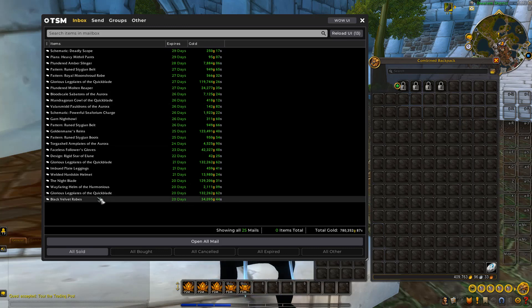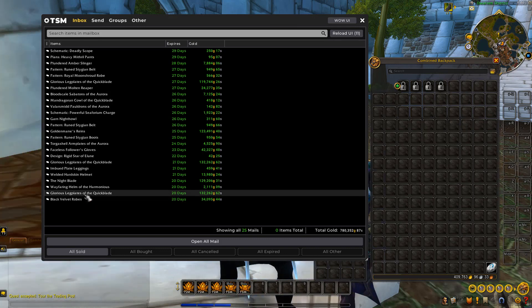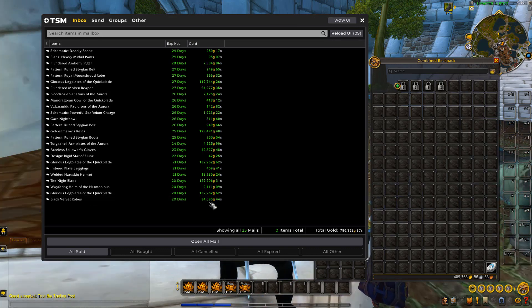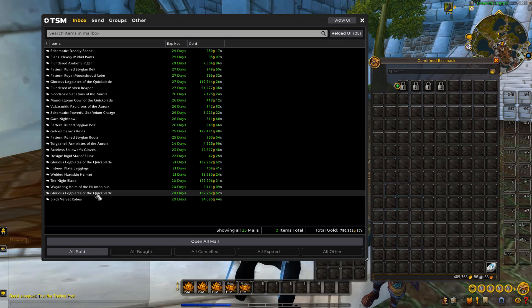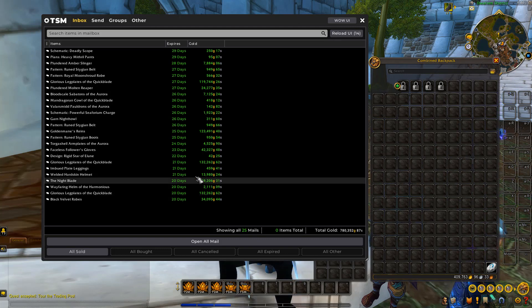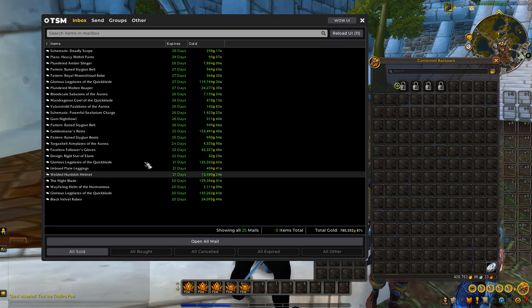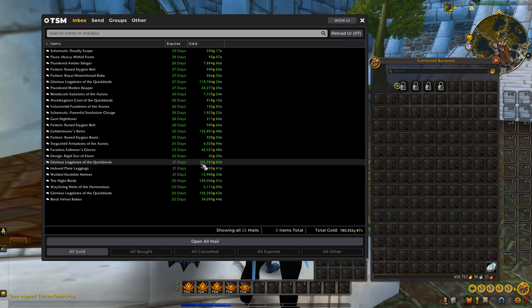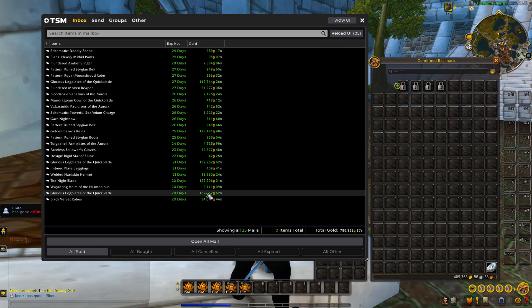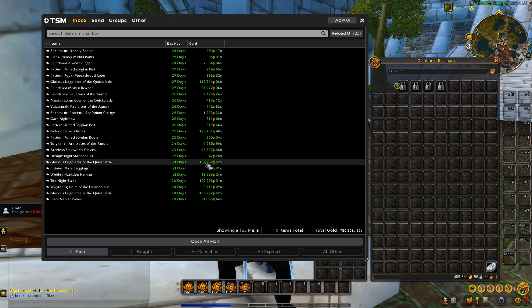Looking at some of the items here: the Black Velvet Robes we got extremely cheap and sold one for 34k. Some Glorious Plate Legs went for 132k — we've sold a few of them for really good prices. The Night Blade sold for 129k. And actually two pairs of Glorious Plate Legs, both for 132k each.